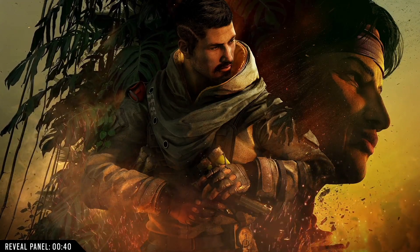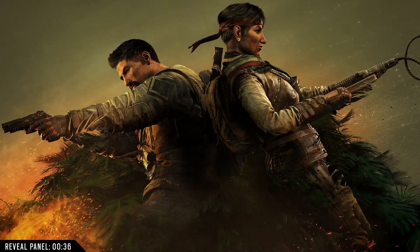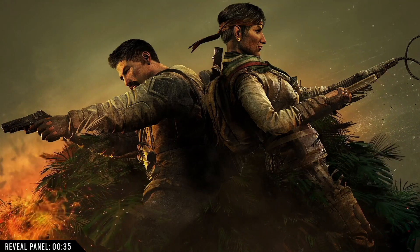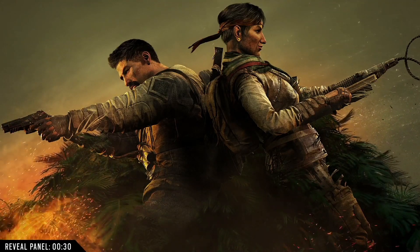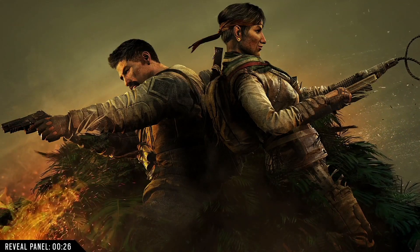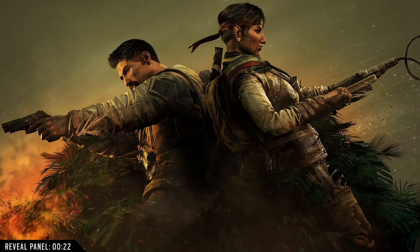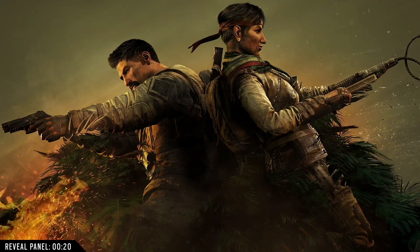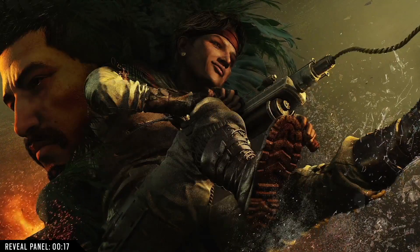Let's introduce who we're going to be playing with. We have Goyo and Amaru. Goyo is the man on the left and Amaru is the person on the right. These two operators are one attacking and one defending. They have some gadgets and gizmos we have not seen before in Rainbow Six Siege, and honestly Amaru might be a game changer depending on how she's actually implemented. I have a feeling there's going to be a lot of people that have some issues with her.